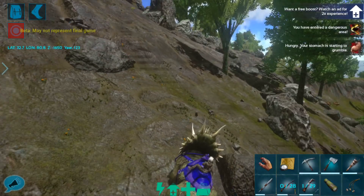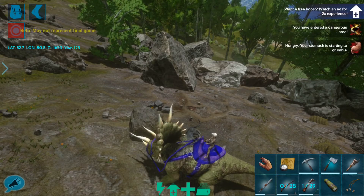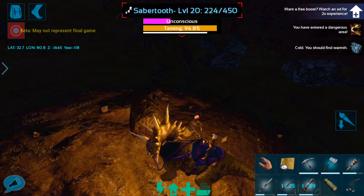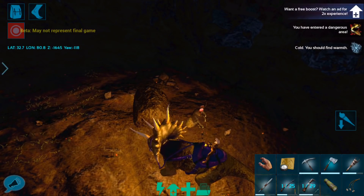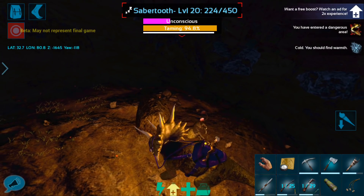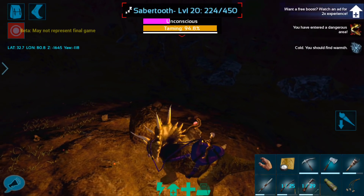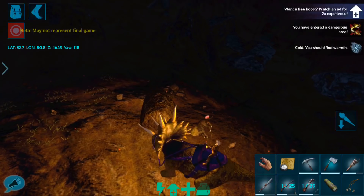I will bring you guys back when we have him all tamed up. Okay guys, we are back and this saber tooth is just about to take his last bite. Unfortunately it is dark so there's not a whole lot I can do to show off the saber tooth once it gets up. I did take a look at the stats and they look okay. I think the stamina on this guy is higher than on our other saber tooth, which is good once it's tamed up.